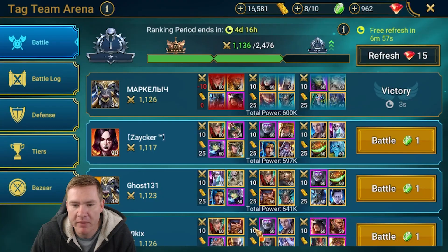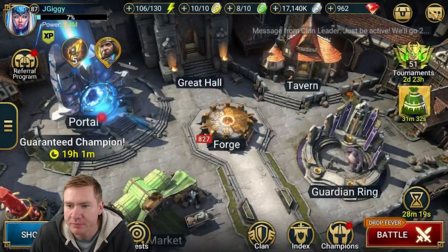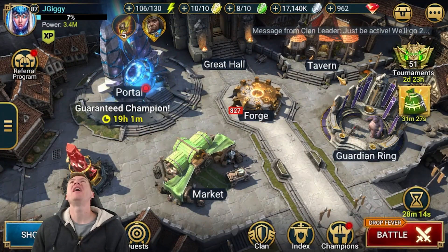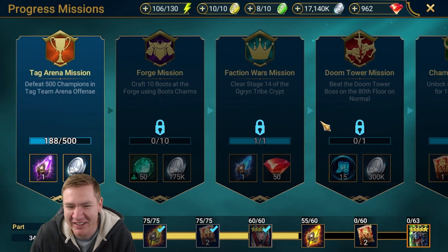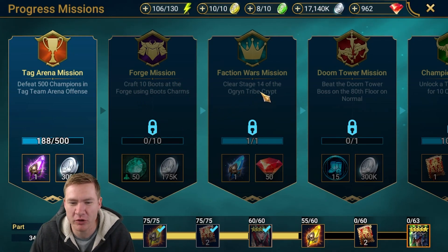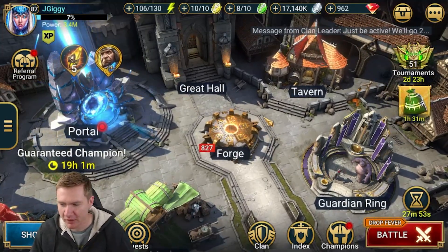We went back and got the win back at least, and a few more kills to boot, so that's worth something, I reckon. Why is it 500? That feels so obnoxious compared to everything else around it. Craft 10 boots, clear stage 14 of Faction Wars, and also beat 500 champions in Tag Team Arena. It's annoying.